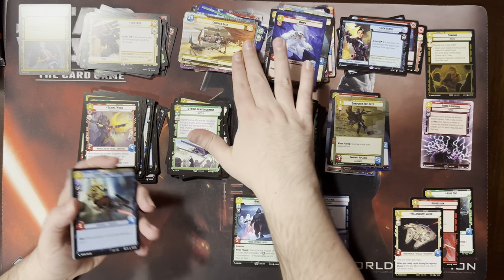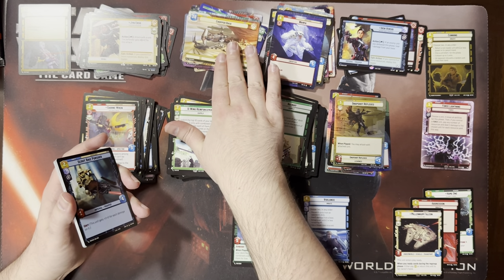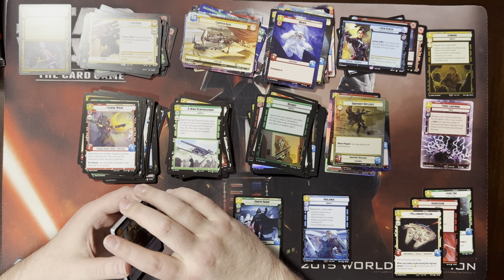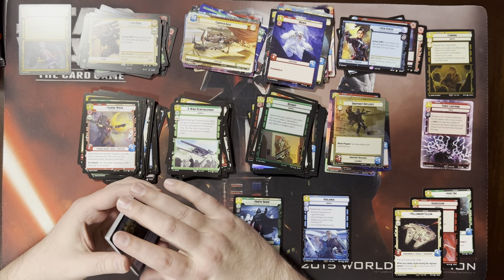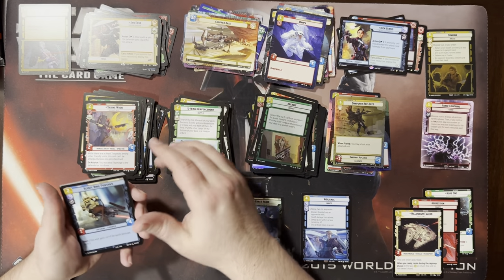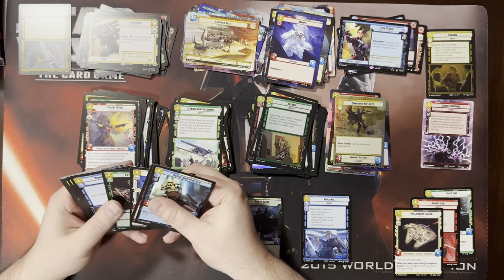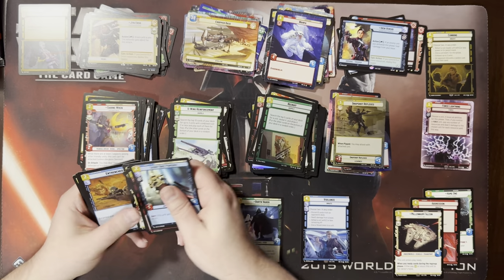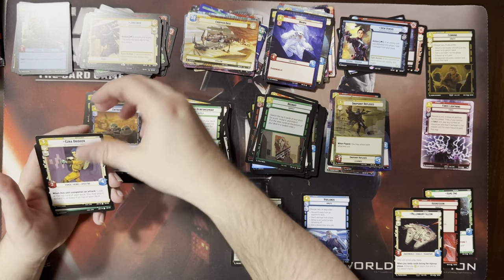Chopper base. So there are multiple different 30-health locations for each color — that's just pure cosmetic right now. I assume at some point we'll get a card that says gets plus one power for every Death Star card you have or something. The traits will matter eventually. Right now it's nothing.